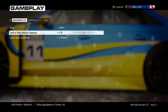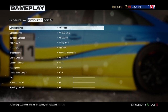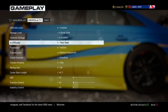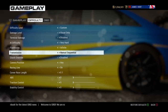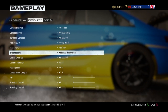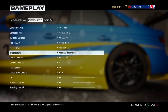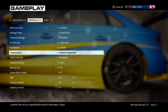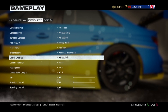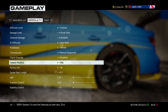Starting with gameplay first: no difficulty, AI on very hard, infinite flashbacks. Manual sequential is the quickest way — automatic is just terrible, you shouldn't use automatic on this game. I don't use the clutch because I haven't got a wheel set up and I don't want to use it on a controller as it'll make things difficult. Change the camera to whatever you want.